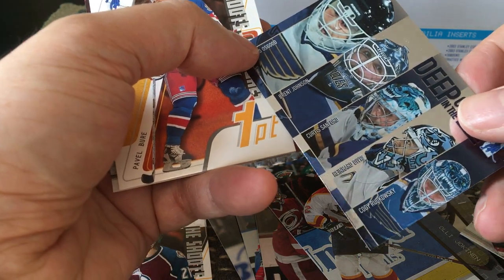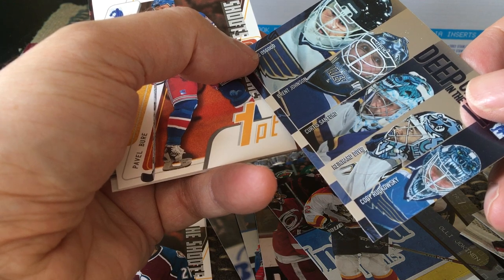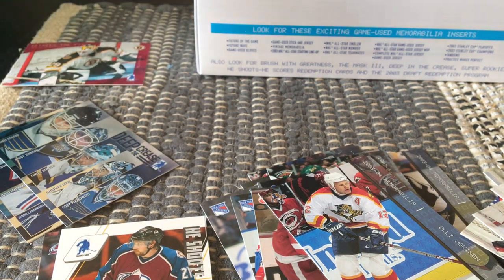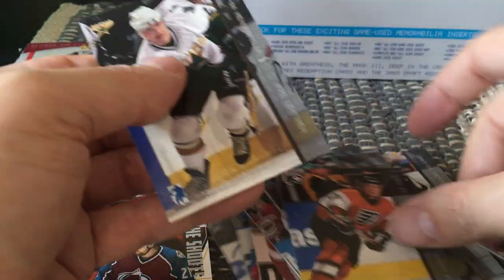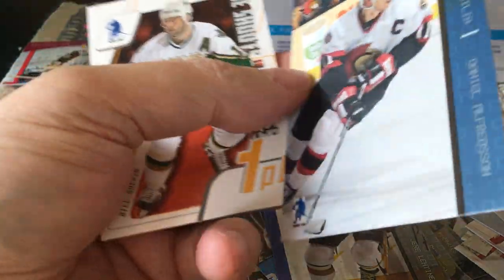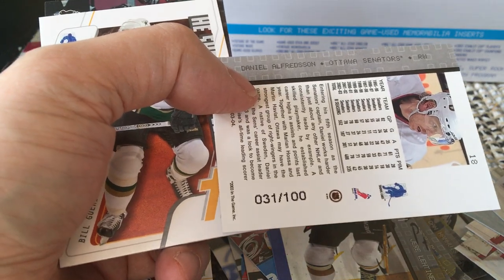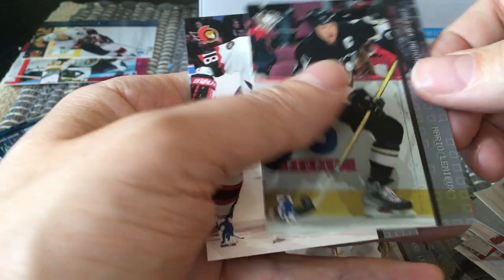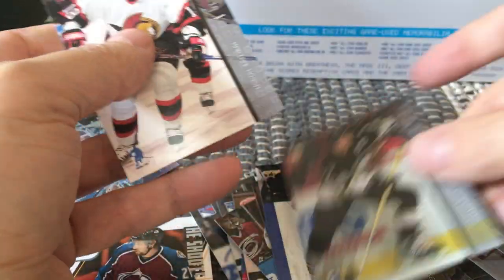We have our second Deep in the Crease and it happens to be the Blues — another one I don't have. It's Chris Osgood, Brent Johnson, Curtis Sanford, and I believe Davis and Wacey are the others. The main showcase is Osgood, who of course was part of Stanley Cup-winning teams. There's Eddie 'The Eagle' Belfort.